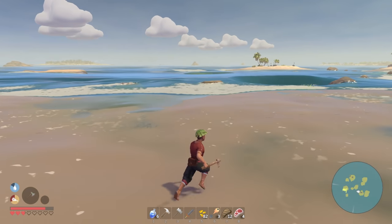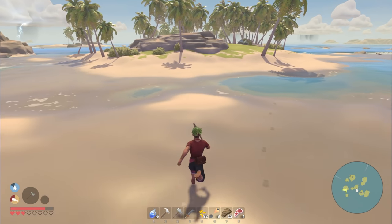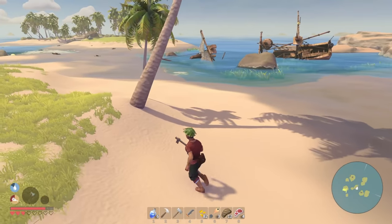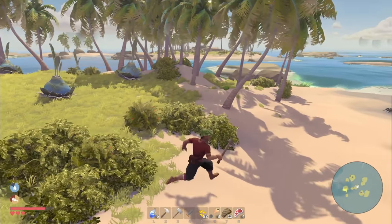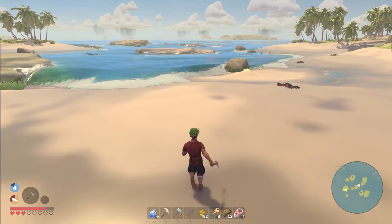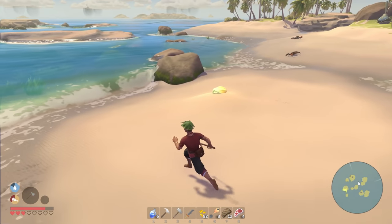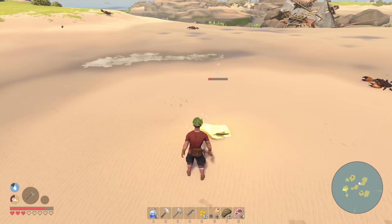I'm gonna take some palm logs back with us too because we can turn that into charcoal. Well, I've managed to not find a single piece of iron or a rock I could even break on this island, so that was kind of a bust. I did go around collecting all the yellow crystals, and I'm collecting a bunch of palm logs because that's what we need to make charcoal, which burns longer than a regular log.